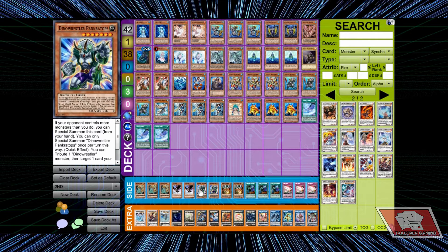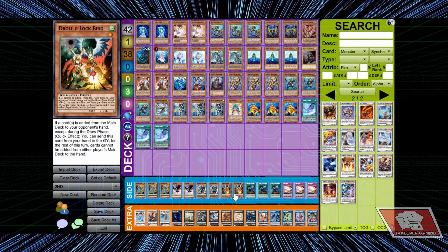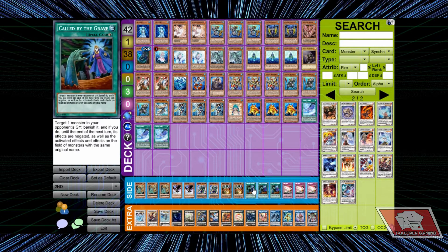We've got those Thunder Dragons going around, so DD Crow is relevant. Crackdown is always going to be a great side card or even a main card, and I believe it's going to become an ultra rare or super in the new set. Junk Lock Bird — I don't like it here, but it's in the side so we'll leave it at that. Call by the Grave — I've said it before, this card has to be in everyone's deck. It was limited to two and then Konami brought it back to three, and I thank them for that.